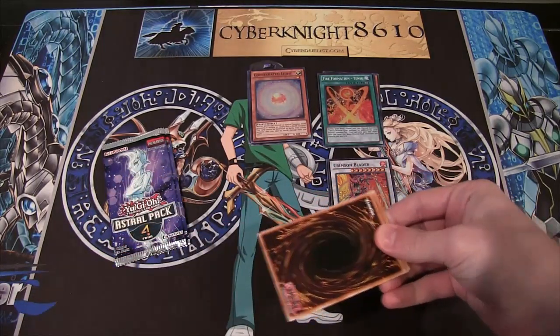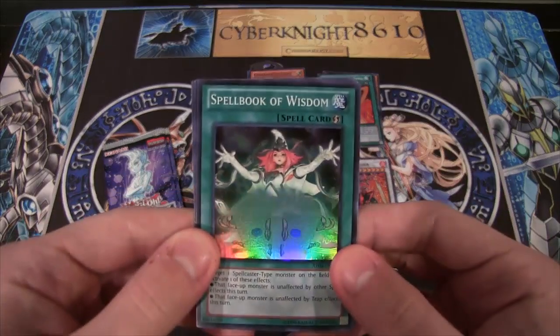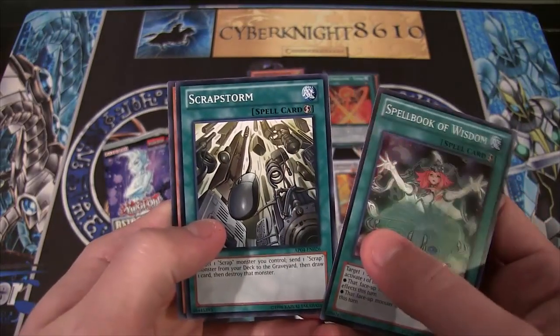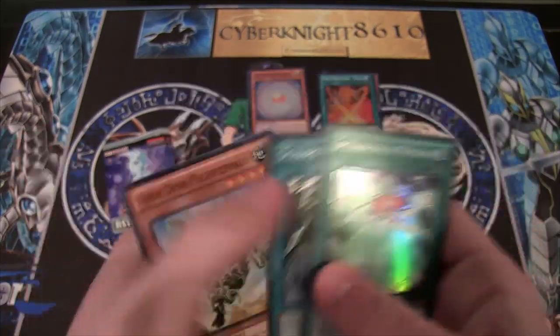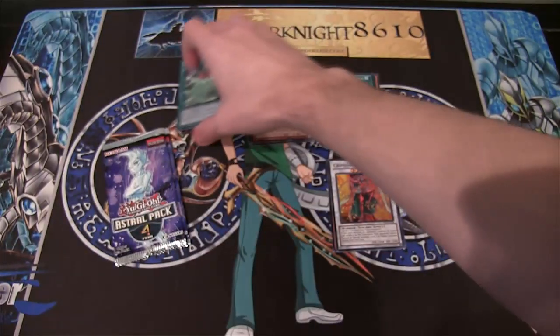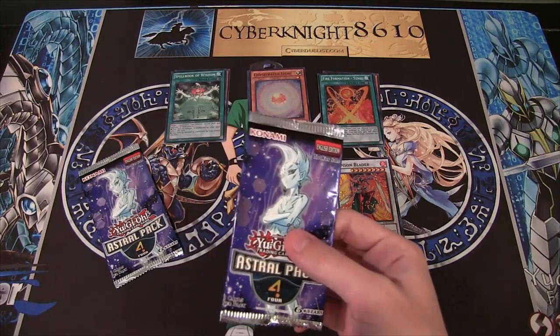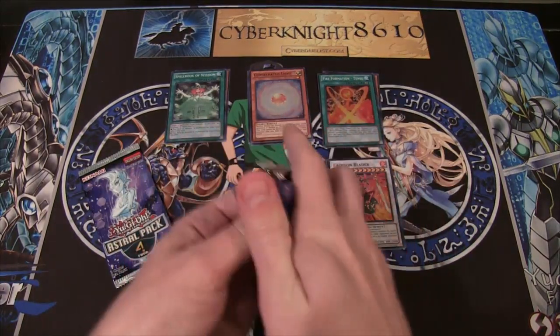Because I couldn't wait until the morning! We have Spellbook of Wisdom — that's a cool reprint as well — and Scrapstorm and Fossil Dinah. That was another one that could have been holo. I remember that was what a lot of people were thinking. I keep talking about cards that should have been holo, but they did have some good picks this time. Maybe Astral Pack 5 will have that Abyss Dweller — let's hope so.